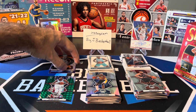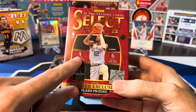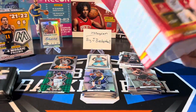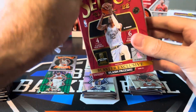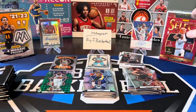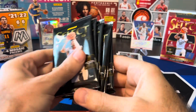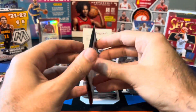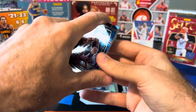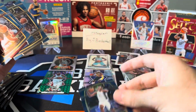Two really bad blasters so far — Optic and Mosaic, both subpar. So we need something good out of the Select blaster. Only four cards per pack, six packs per box — so we're still getting our same six packs, but with only four cards per pack, not as great a chance to get something nice. Tiger and Elephant Prisms are a big chase in retail. You can pull autos, inserts, gold parallels numbered to 10, and even one-of-ones out of here. But again, only one blaster — chances are not great to pull something huge. Mobley base rookie, Bane, Cam Thomas, and TJ Warren on the blue.